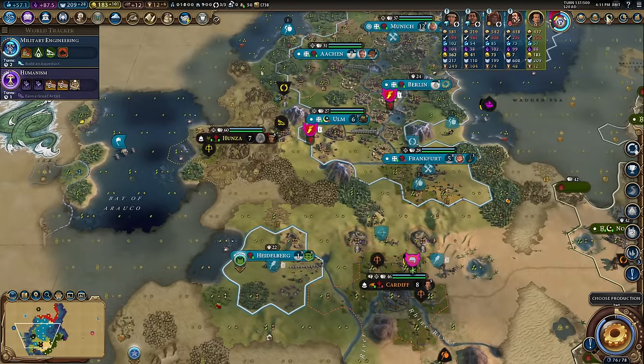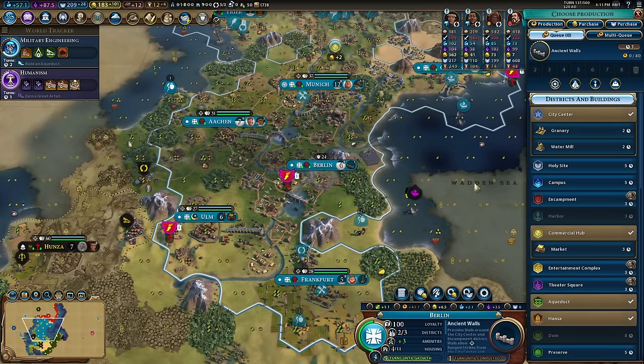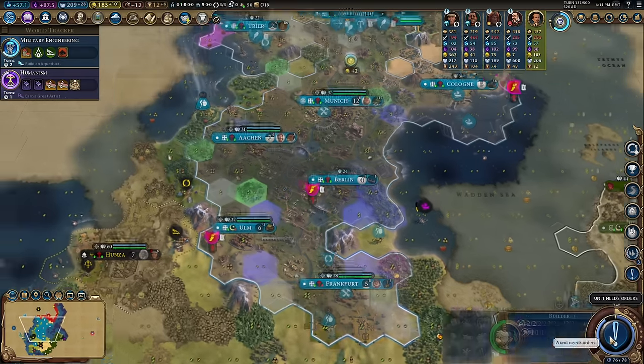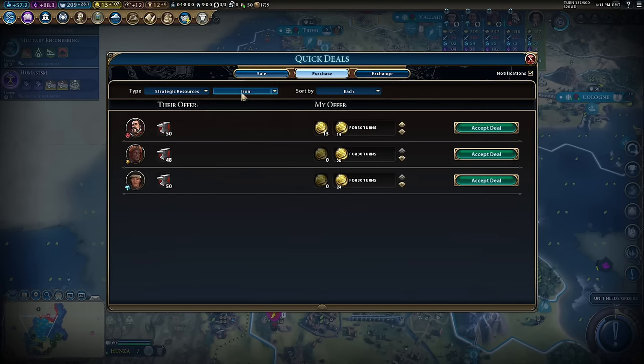In the meantime we're picking up walls in a lot of places, picking up markets, increasing trade routes, getting gold, getting industry. Everything is starting to fold into one beautiful nebulous mess right now, which is wonderful. And I've even got more luxuries.